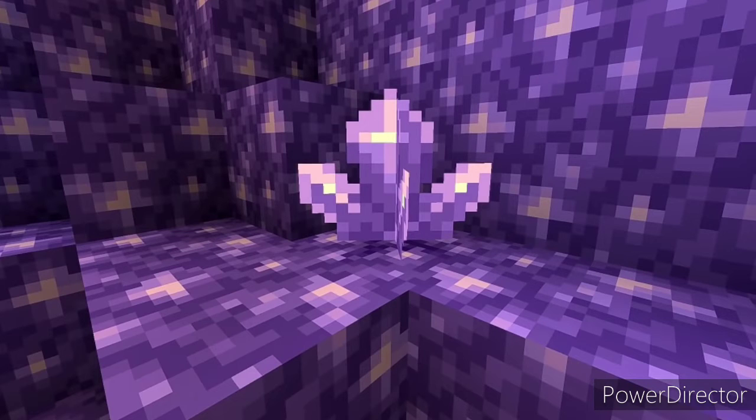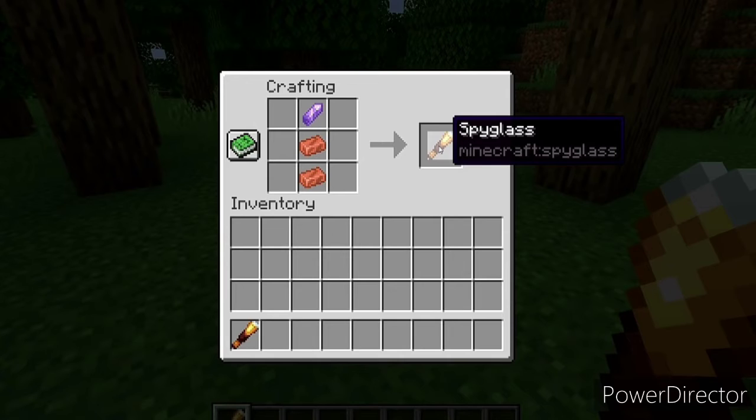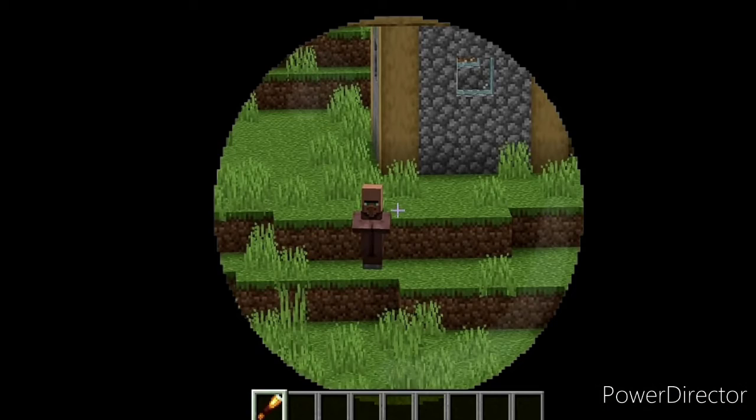Now you can see a screenshot I found — I activated Minecraft — and this is an amethyst shard. With an amethyst shard and one copper ingot you can craft a spyglass, and with the spyglass you can zoom in.